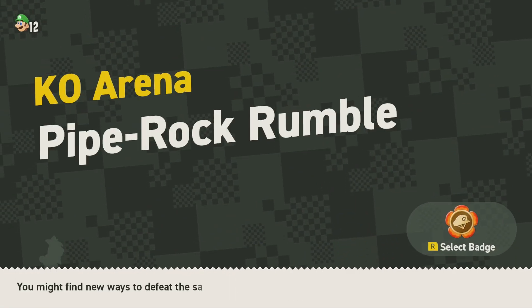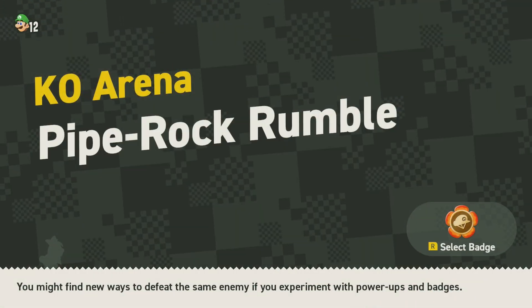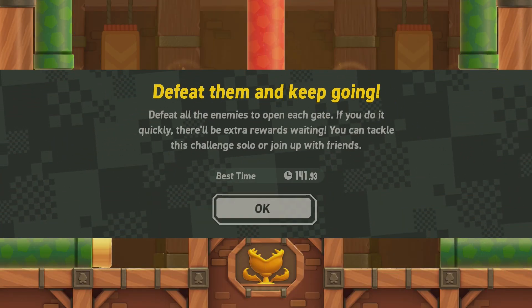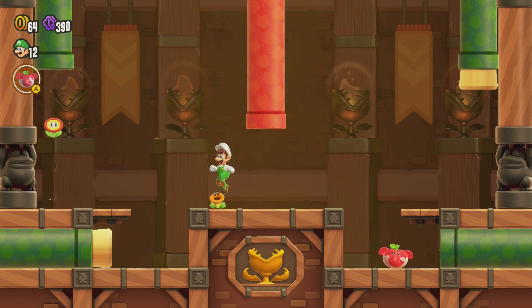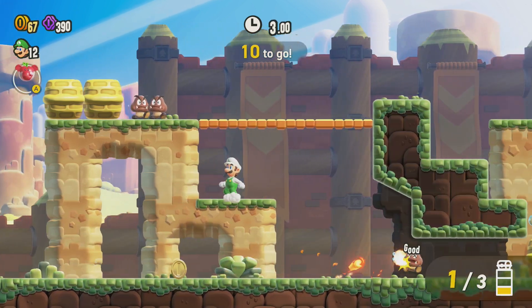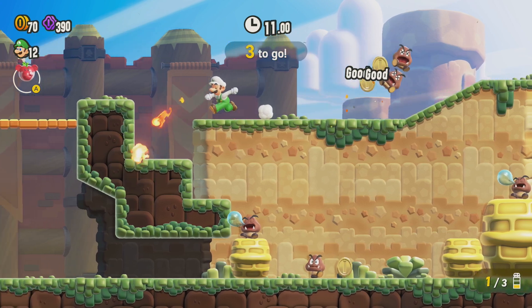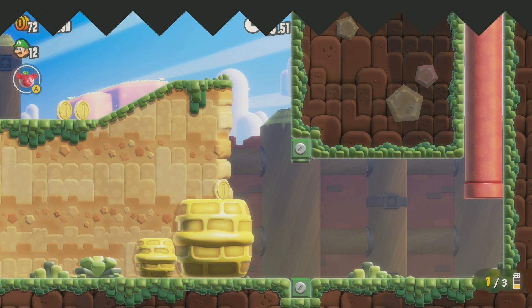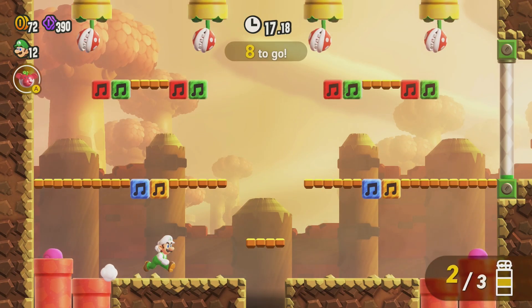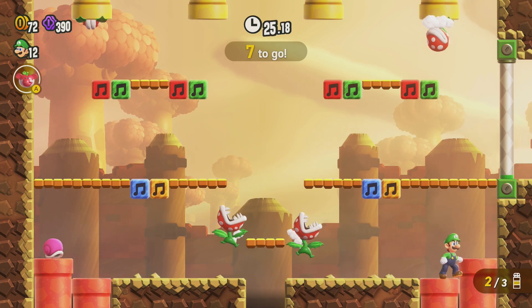This is gonna take less than 70 seconds. Let me see what badges I got. Dolphin? No, I just need to kill enemies. Honestly I think Pile Power might be the best. There we go - 14. Oh, that just kills it.